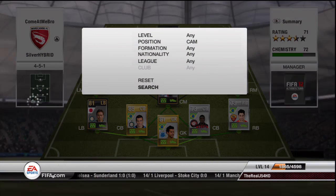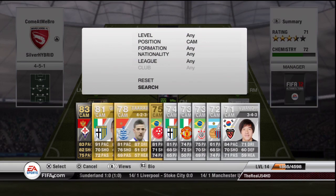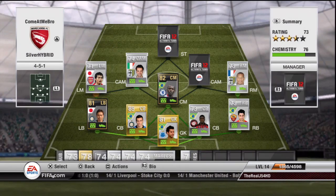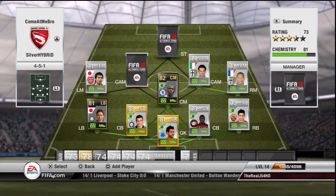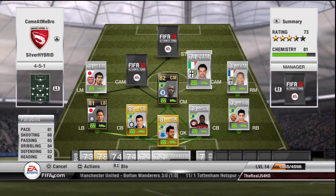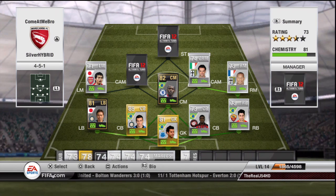The first attacking centre mid is Palladino — he's going to go in the right centre attacking mid. I've never played with him before but he seems like a really good player: four-star skills, 81 pace and 84 dribbling. You're going to have really good ball control with him and quite a bit of pace as well. He seems like a bit of an El Shalway without the beast long shot.